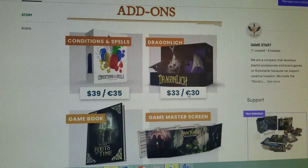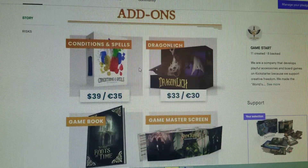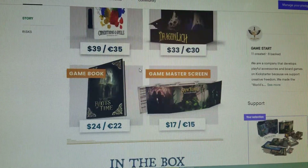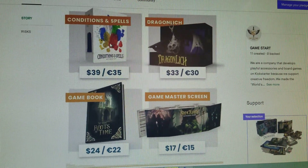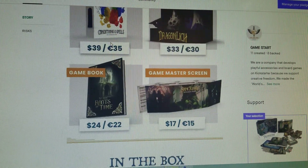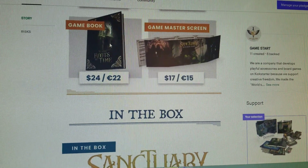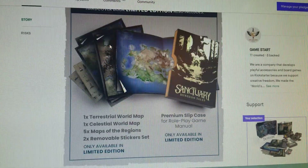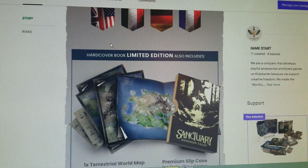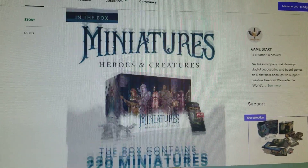They've got a little bit of everything. They have add-ons — you can add the Dracolich, the conditions and spell markers. I might buy that because I got one set but wouldn't mind having another. There's also a game master screen, game book, all this stuff. It's all here. Ooh — a hardcover limited edition special if you're really in love with it.